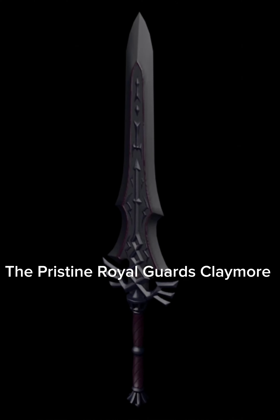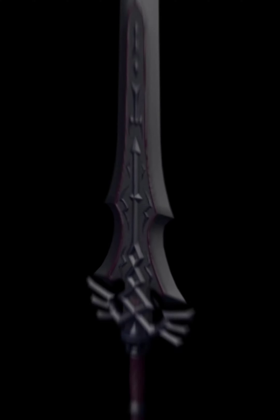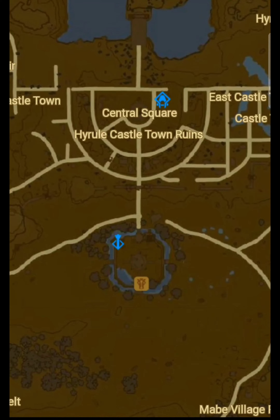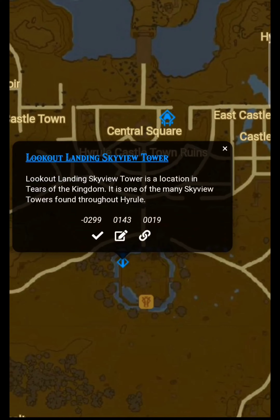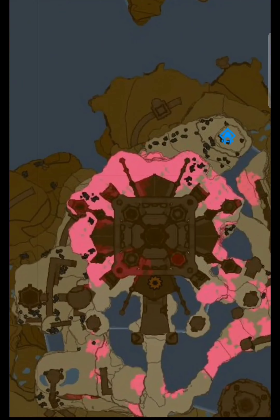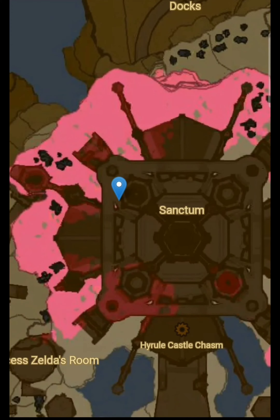How to get a pristine Roger's Claymore in Tears of the Kingdom. First, you want to get the gloom-affected version of it. To find this, you need to head to Lookout Landing, use the Scrivitao, launch yourself towards the castle, go inside the main sanctum of it, then go to this location right here.